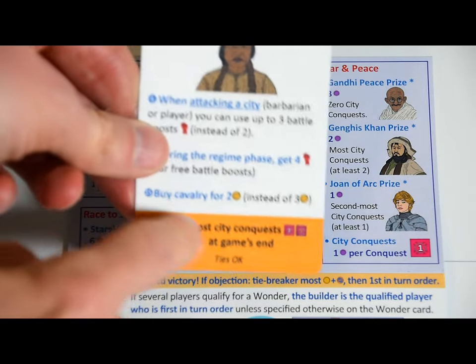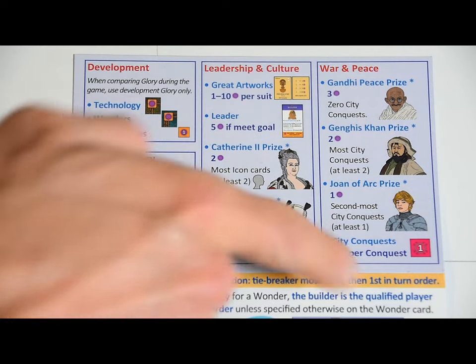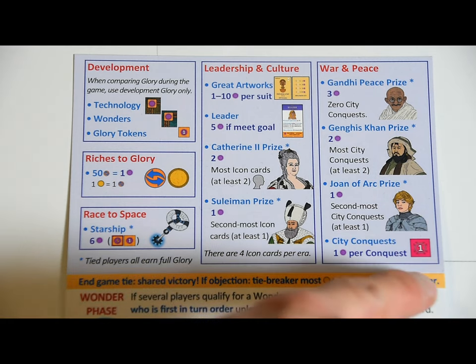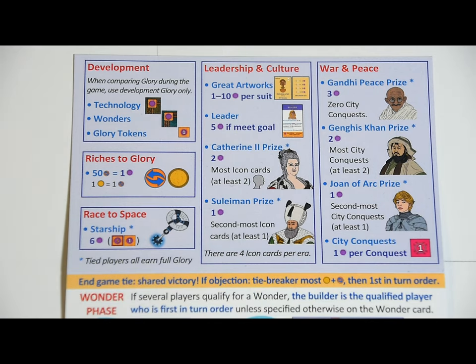In case of a tie, all tied players share the victory — but if at least one player insists on crowning a single victor, then the tied player with the most combined commerce and gold wins. If it's still a tie, the tied player who is first in turn order wins. Good luck and happy gaming.